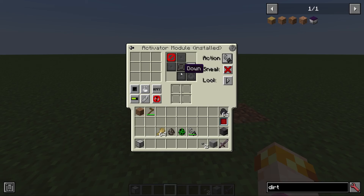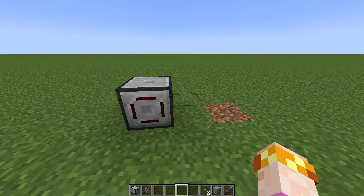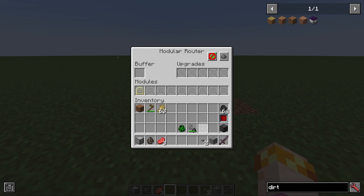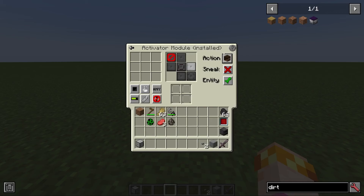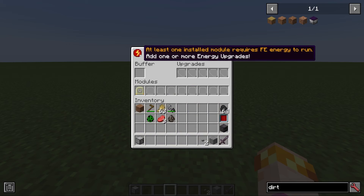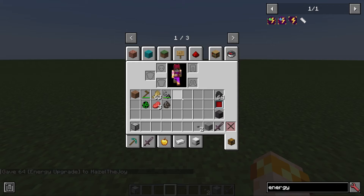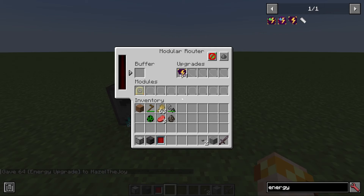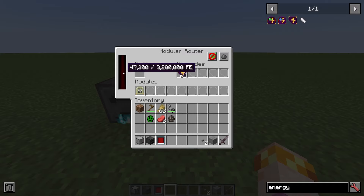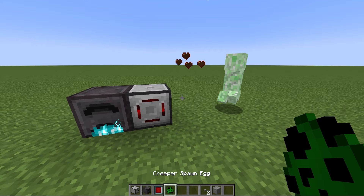The second mode for the activator module is that it can right-click on an entity. This means if I put wheat in there, it could feed a cow to put it into breeding mode. Or if I put a flint and steel in there, I could have it ignite a creeper to force it to explode. This is a very versatile action — depending on what items you put in the buffer, you can do a lot with this. Additionally, you could tell it to attack, though this does require power, so you'll have to add some energy upgrades and install a generator. Once it has power, you can give it your favorite weapon and watch it slay monsters for you.